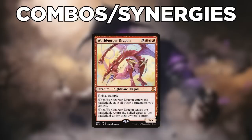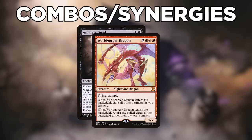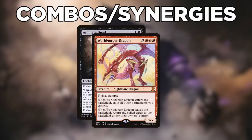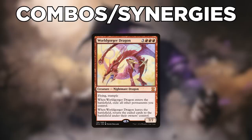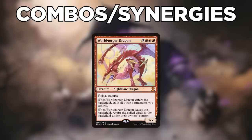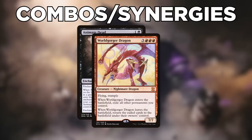Worldgorger Dragon's ability may seem like a steep price for a 7/7, but we utilize it to gain infinite mana. Cast a reanimation aura, reanimating Worldgorger Dragon. Its ETB ability goes onto the stack — in response, float any mana you have available. Let the ETB trigger resolve: it removes the aura attached to it, the aura triggers, causing you to sacrifice the dragon. Worldgorger's leaves-the-battlefield trigger resolves, bringing back all your permanents including the reanimation aura. Use the aura to reanimate Worldgorger Dragon again. Repeat this for infinite mana.